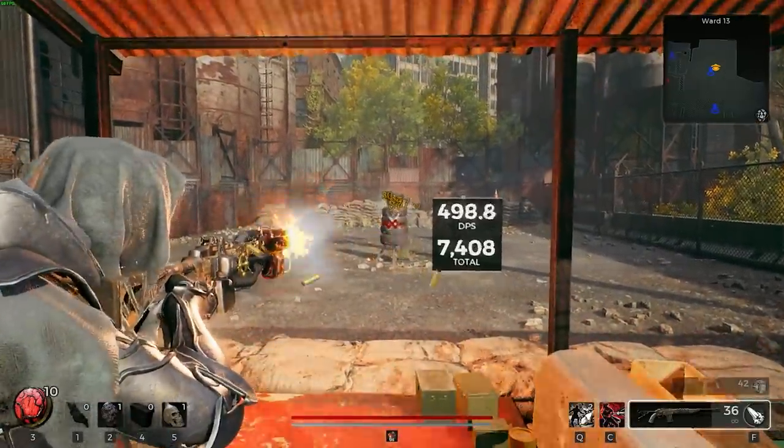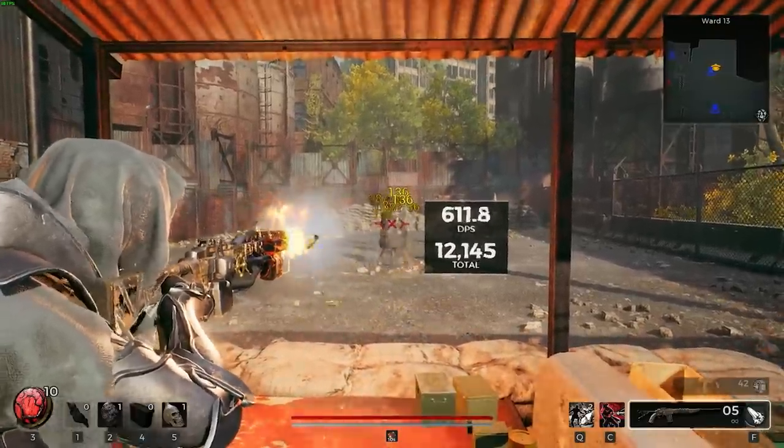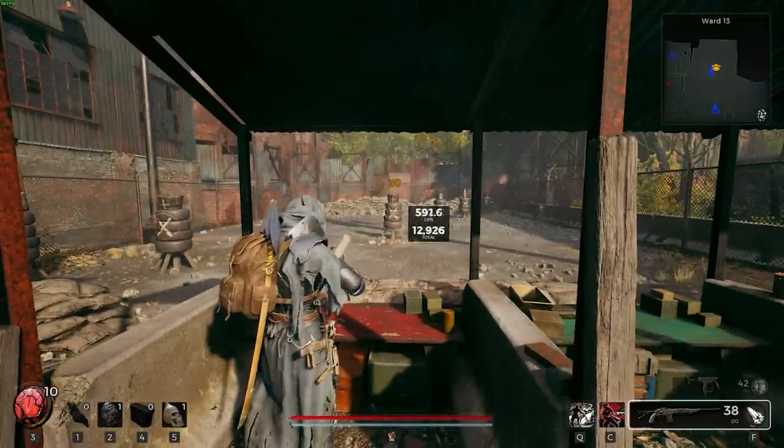You'll see the bar sliding down as I'm burning through the mod charges — burning, burning, burning. And then when it's out, you'll see that the bar is completely empty.